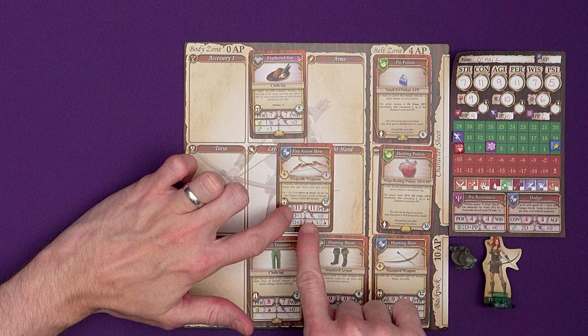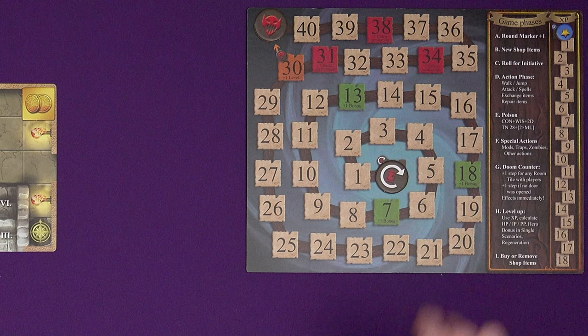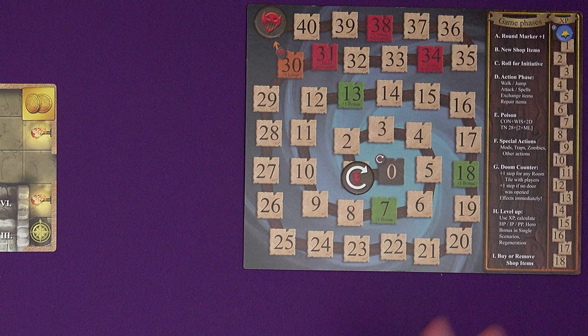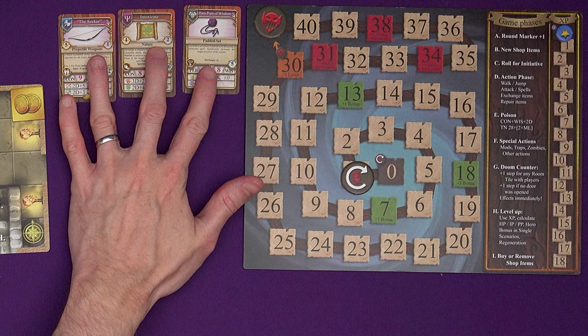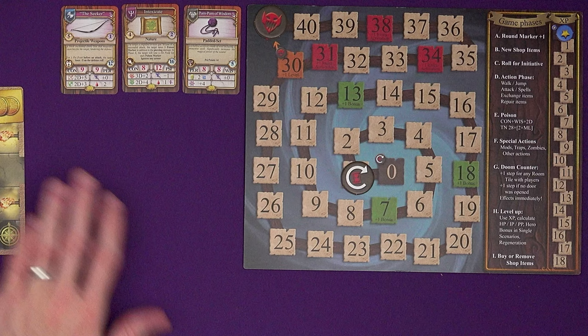The initiative board up here lists all of the phases of a round. First of all we move the round marker along to the next space — this is just counting the rounds for us, which in some scenarios might be important. We deal three new items from loot decks. There are three enormous loot decks; I think it's 510 loot cards across three enormous decks. These would be available for purchase this round.